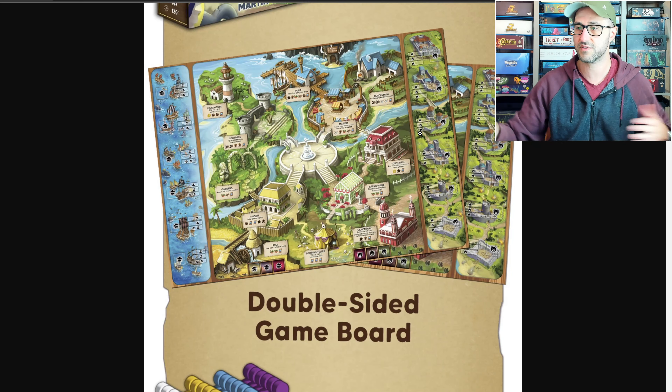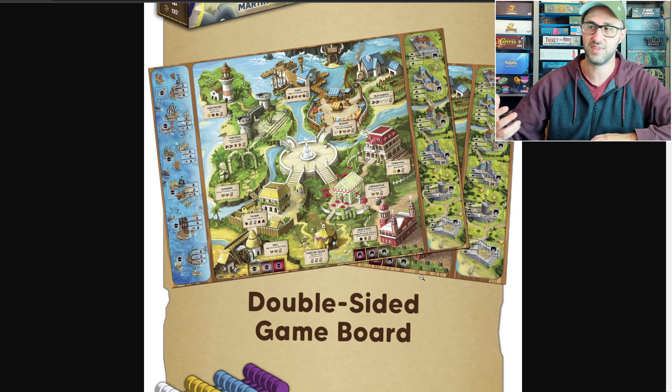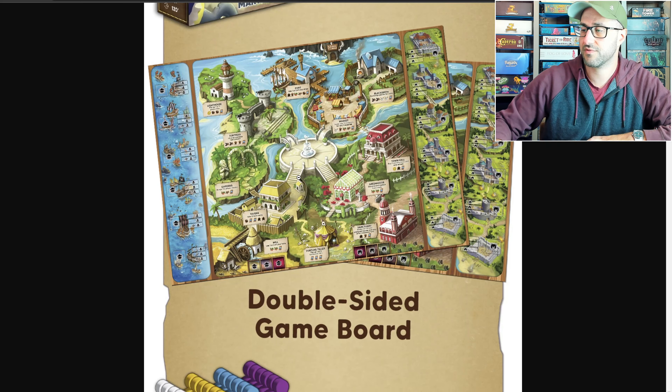Whenever it is your turn you'll be able to put those workers out on two different locations on the main board, with each of those locations giving you a specific action, but you'll also be able to take advantage of your worker's own action as well.